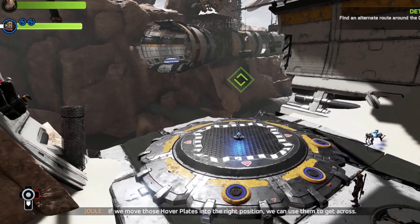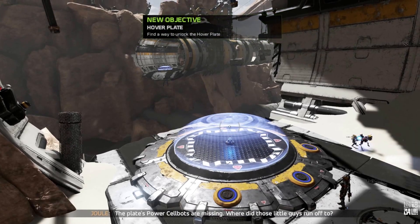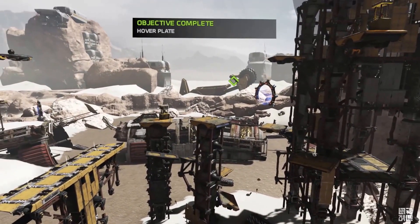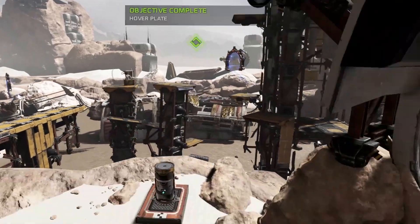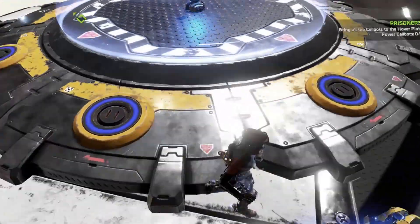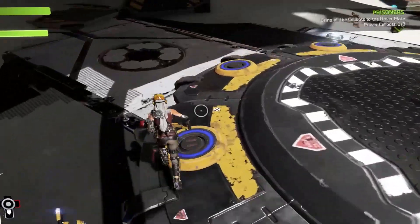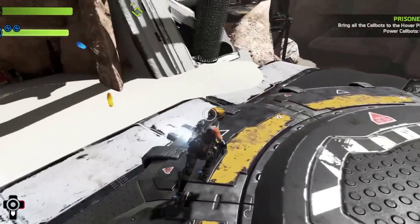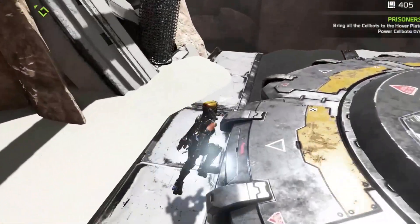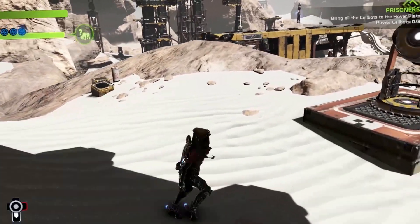If we move those hover plates into the right position, we can use them to get across. The plates' power cell bots are missing — where did those little guys run off to? We have to find a way to unlock the hover pits. I think we need three cell bots. Let's do a search.